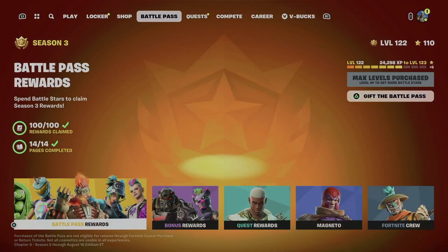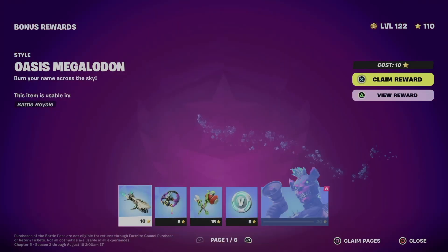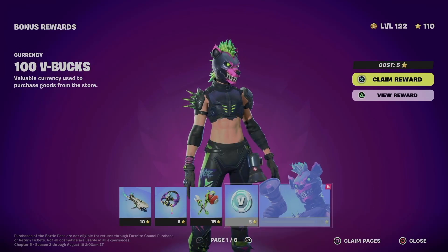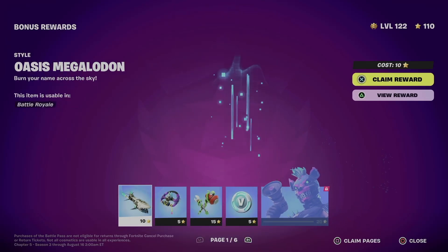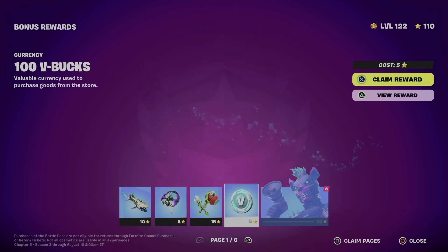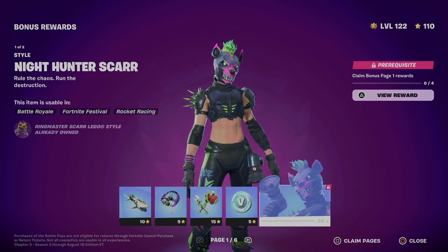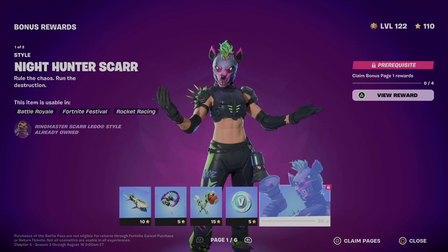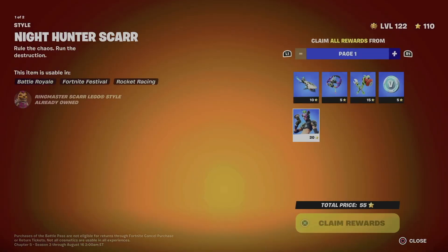Claim everything all the way to page 14, then you'll be able to move on to bonus rewards with no issues. To unlock everything, just claim pages. On the bottom right side of your screen you're going to see 'Close' and 'Claim Pages' — for me that's Square.